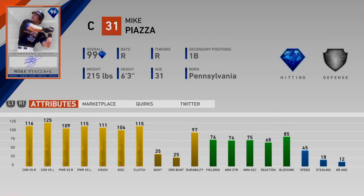Mike Piazza, the catcher — oh my goodness, this card is stacked. The first seven hitting stats are all above 100; this is one of the best hitters in the game. You give up some defense, but 116, 125 contact is legit. 109, 115 power is also legit. 111 vision is amazing. You can also play first base — he'll have bronze fielding over there. 45 speed is not amazing, but Mike Piazza is going to mash.